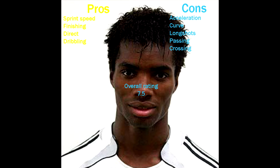To summarise the pros and cons: pros — sprint speed, he's direct and powerful, just run at people and knock the ball past them. If you get him running for three or four seconds, his sprint speed will take him away from players. His dribbling is very good and his finishing is great, despite only 74 finishing. Cons — acceleration takes a while; his curve means finesse shots from outside go straight to the keeper; long shots aren't great despite 80 shot power; his passing isn't very good; and his crossing is also very poor.